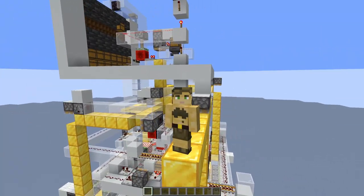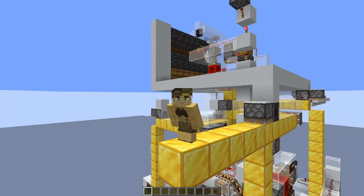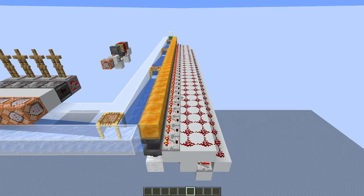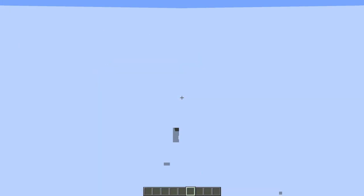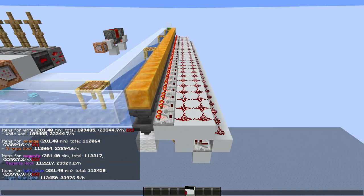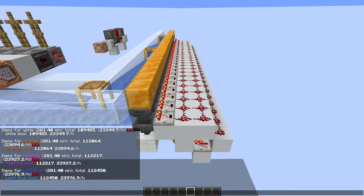Some of you might be thinking that sounds like a skill issue, and that any technical player should be able to make machines perfectly reliable even in the worst case scenario. Well, something as simple and basic as the impulse item filter can be made extremely resistant to being unloaded while running — this test has been running for a couple of hours and is still sorting items perfectly.